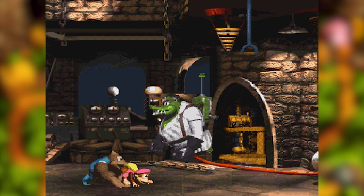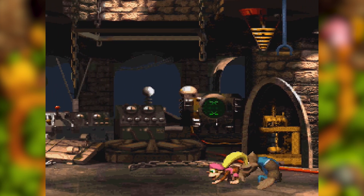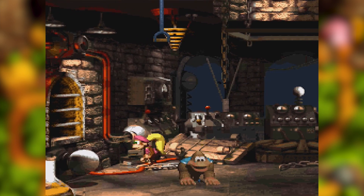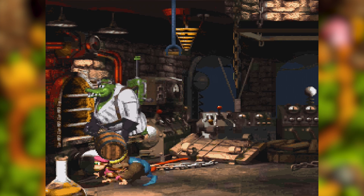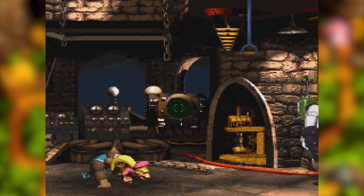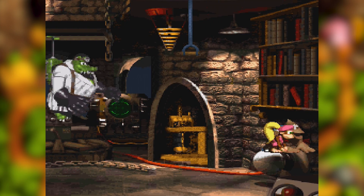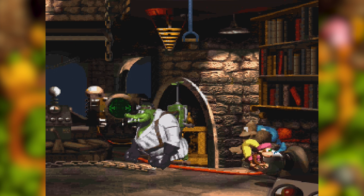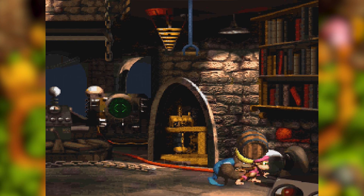Giddy's back and now we fight Baron K. Roolenstein. He's got a couple of tricks up his sleeve — he's flying around in his hover pack and brings down two levers. What you want to do is once he starts coming over, he'll fly up above you. When he comes back down, you want to hit his backpack with the barrel. If you stand there, the barrel will always hit his backpack, so you don't have to worry about positioning.